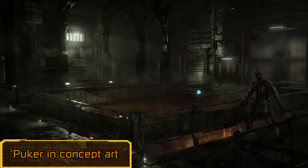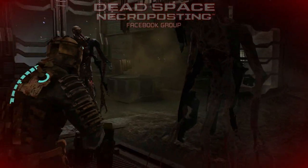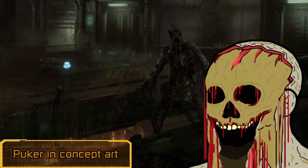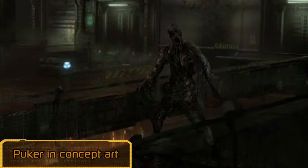But in this particular concept, alongside the distant lumbering divider in the background, we have a Puker from Dead Space 2. Whether this is just a placeholder necro for the image, or a sign that they want to implement some Dead Space 2 necromorphs into the remake, remains unknown.